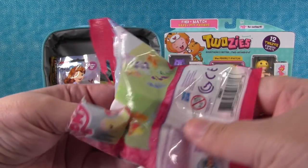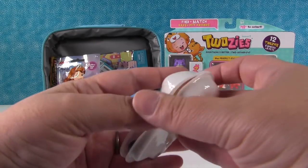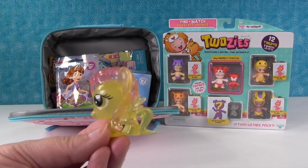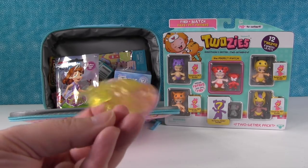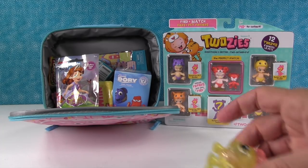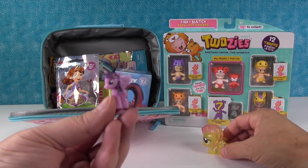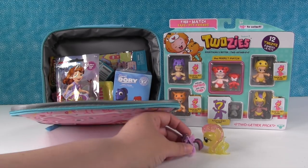I want to get Applejack as the Squishy Pop and Fluttershy in the Fashems. You got close to what you wanted — one out of two. We have a Fluttershy Fashem, and she's a crystal. She bounces really good and she bubbles. And then we have Twilight Sparkle as our little Squishy Pop. I don't think we have her yet. So cute. Awesome.